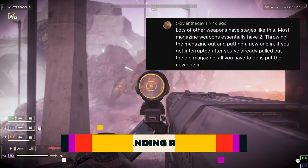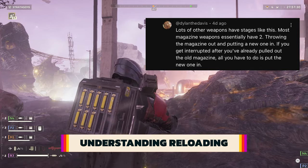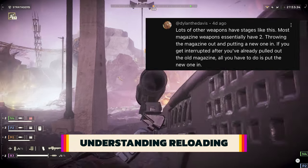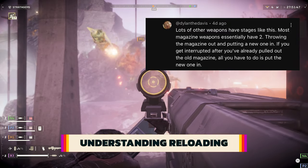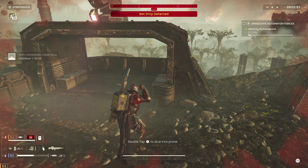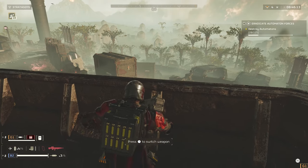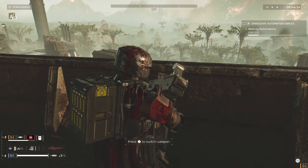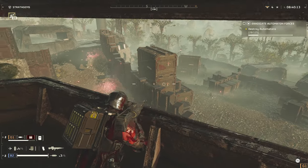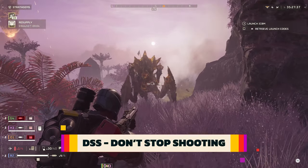Our first tip comes from NiccoloManahan7775 and DylanTheDavis. Bigger guns can take a little time to reload, however this process is done in stages, and if it gets interrupted by an attacking Terminid or Automaton, you will simply have to pick up the action from the beginning of the last stage, rather than having to go through the entire reloading process.